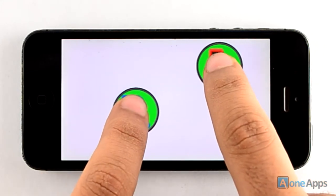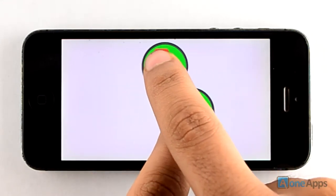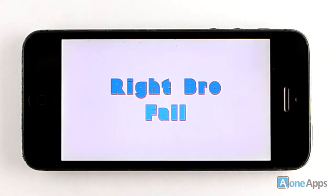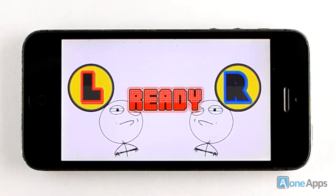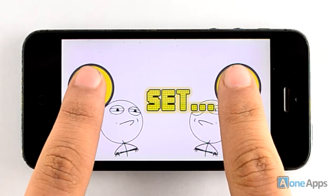The buttons keep moving over the screen. Each player should hold and follow the buttons when it's green, but should leave it when it turns red. The player who fails to do so loses the game, although you can try it again as many times as you wish. Set, go!